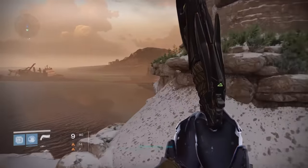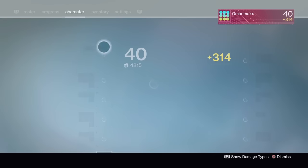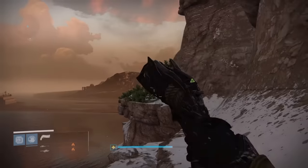Now that we're outside, we're gonna run up and go to this little piece of rock up here. Make sure you're on a Warlock or a Hunter for this, because you're gonna need Blink to do the glitch. Put on Blink right here as I'm doing.